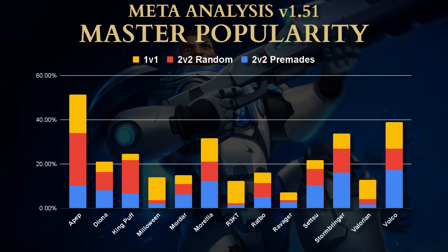Looking at the overall picture, APEP is very, very strongly played — the most played master, which is very different to last season where Morelia was right up there. Morelia has dropped quite a bit. APEP, Volko, and Stormbringer are the top three played masters overall. Morelia got a little bit of a nerf: her skeletons were reduced from her spellbook perk 1 and perk 2, and that seems to have caused people to consider other options.